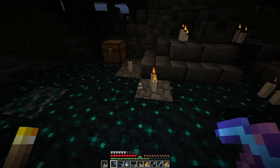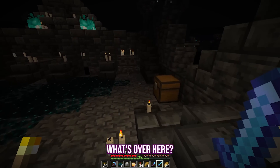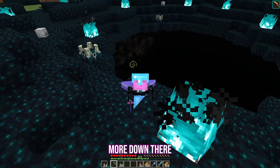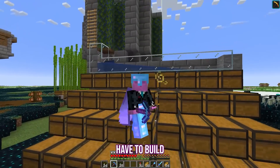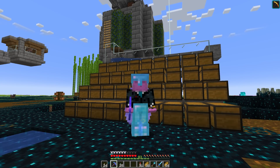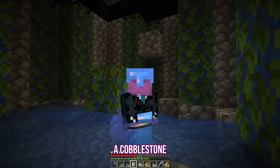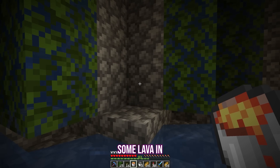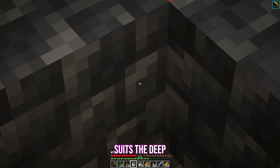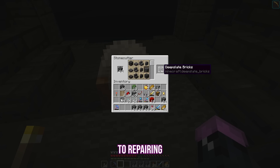Let's explore. Echo shards, nice. Because the bedrock layer is at Y0 and ancient cities normally spawn in negative Y levels, they kind of just spawn down here in the void, floating in the nothingness — which is so sick. I want to build more down there, but the only material I have to build with right now is cobblestone, which really doesn't suit the deep dark theme. However, I have a solution: if I build a cobblestone generator below Y0 and put some lava in, it becomes a cobbled deepslate generator. And with all of these deepslate blocks, I can finally get to repairing the ancient city.